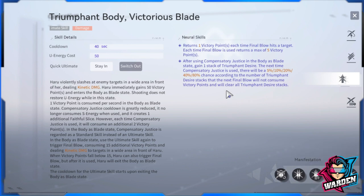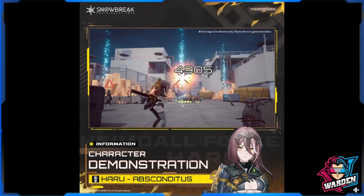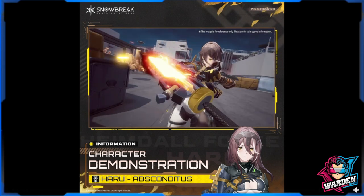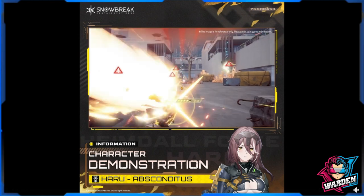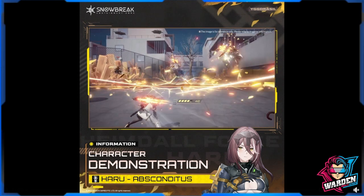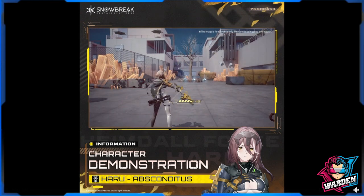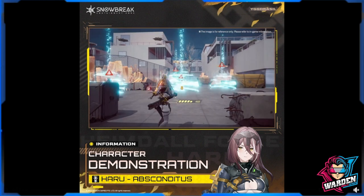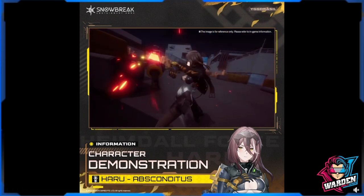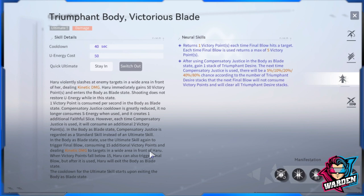Her ultimate skill is Triumphant Body Victorious Blade — also a damage skill. Haru violently slashes at enemy targets in a wide area dealing kinetic damage and gains 50 victory points, which act as a countdown you can consume with various effects. One victory point is consumed per use in Body-as-Blade state. Compensatory Justice cooldown is greatly reduced and no longer consumes S-energy, creating one additional Faithful Slice — but each use consumes an additional two victory points. In Body-as-Blade state, Compensatory Justice is treated as a standard skill, so you can spam it along with the ultimate until all 50 victory points are depleted.